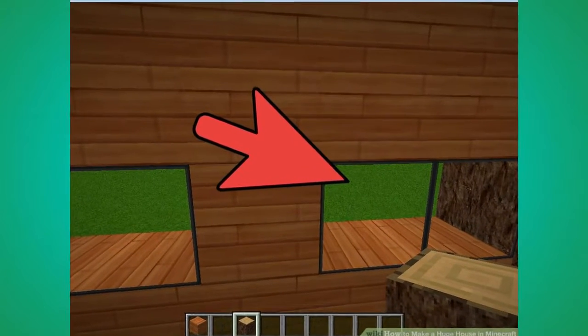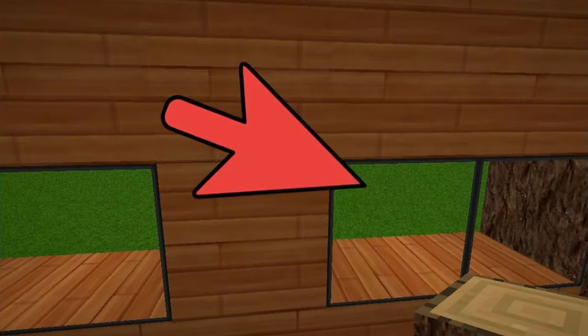Number 7. Create 2 by 2 holes in the front of your house. Fill the holes in with glass for windows. To make glass, you smelt sand in a furnace.